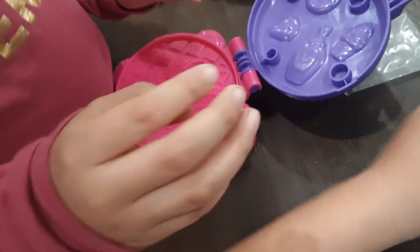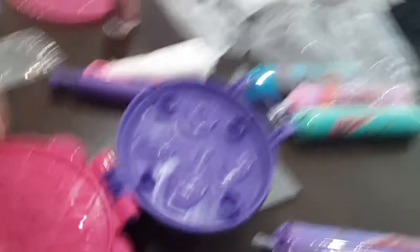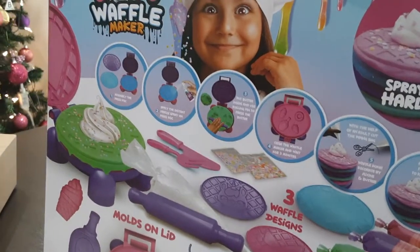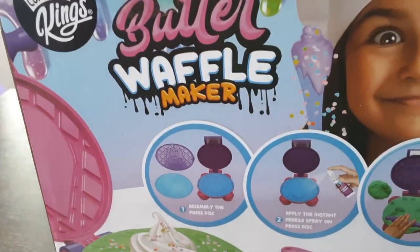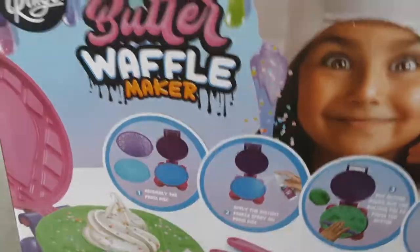Can you give me a hint? Now we need to — there's no instructions here, is there? Let me go check again in the box — there were no instructions in there. Wait, on the back of the box there is! So let's go see: first we have to assemble the press disc. We have to put the color we want in there, so let's do it.